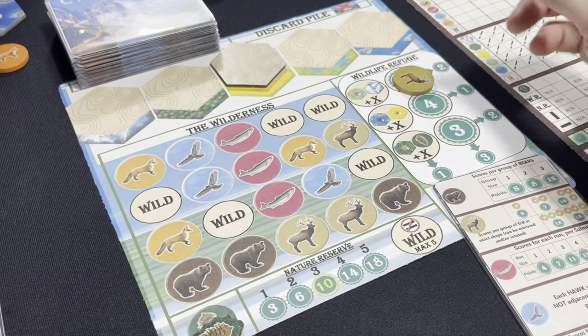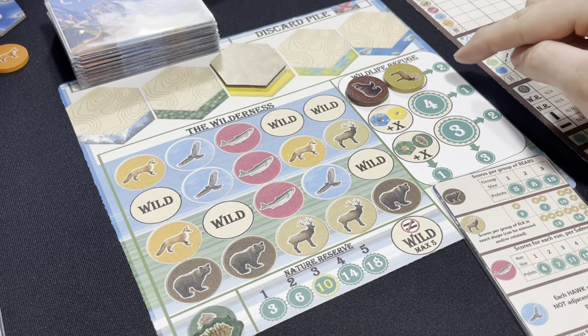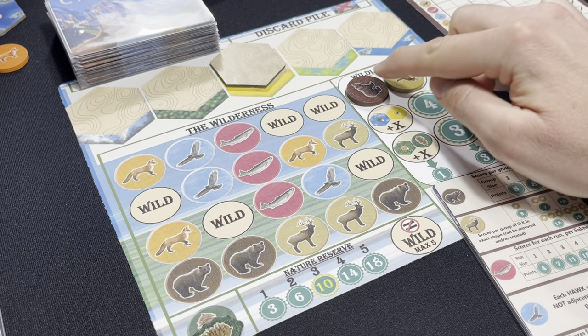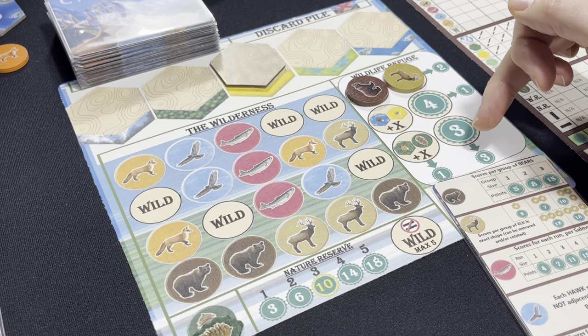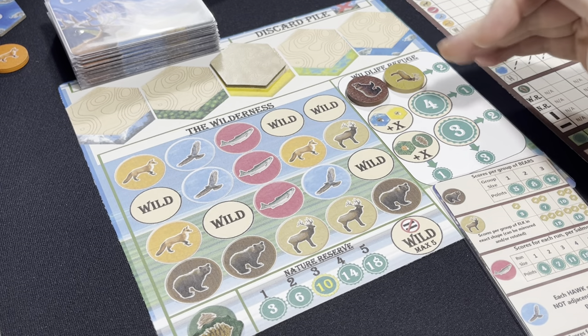On a subsequent turn, if you place a token in one of the wildlife refuge slots, it's going to score those points for the AI at the end of the game. For each completed row it scores a certain amount of points, and for each completed column at the end of the game it scores a certain amount of points based on what you complete.